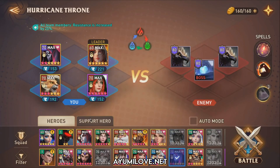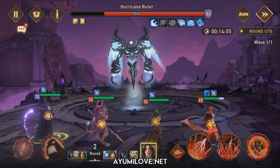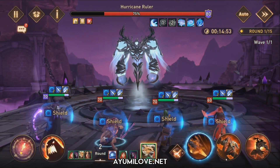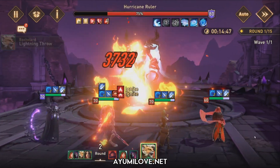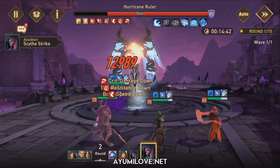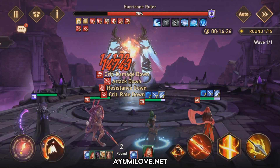Let me show you the team I use to defeat the Hurricane Ruler. This team consists of Abaddon, Bachelet, Filida, and Flarence, using the Ignite strategy. My heroes will apply a lot of Ignite debuffs, then I'll extend those debuffs, and then use Abaddon's ability which deals massive damage depending on the number of negative effects on the boss.